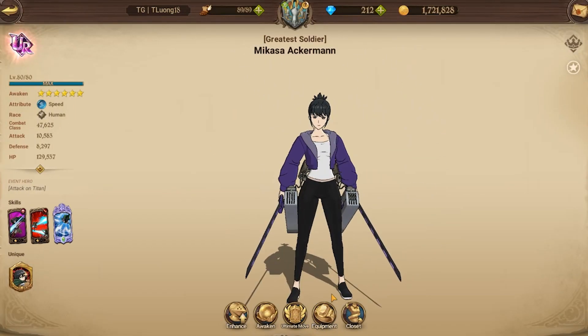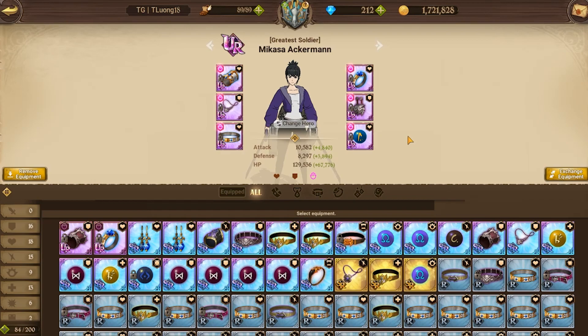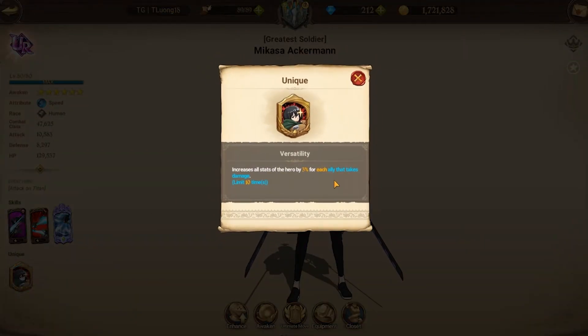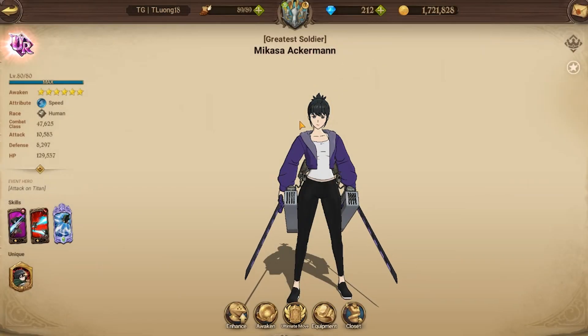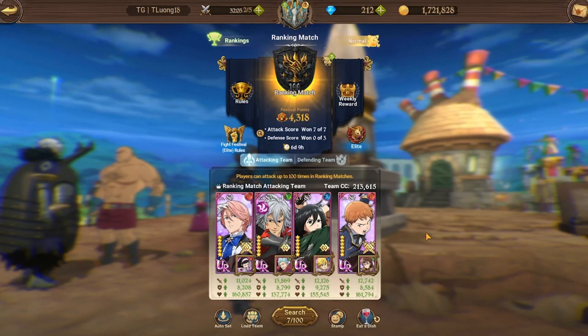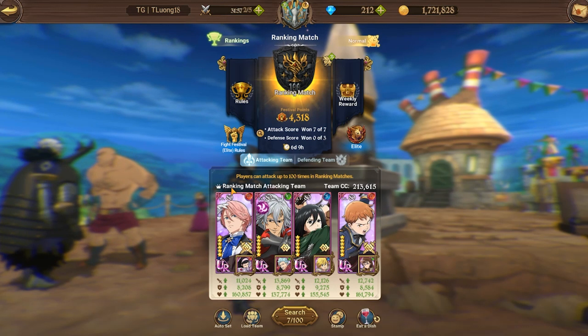Last but not least, Mikasa. If you haven't checked out my previous video showcasing her, you'll want to look at that. She's rocking an HP and defense set to make sure she survives long enough to build up her passive. Her passive increases all stats by 3% for each ally that takes damage, so with the taunt and everyone targeting other units, she'll get stacking buffs on attack, defense, and HP. At six out of six, if she's the last one standing, she'll likely wipe out the enemy team. Red King is in the back to help mitigate any pen teams.